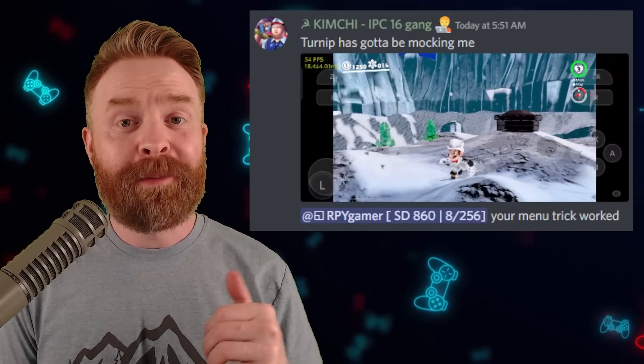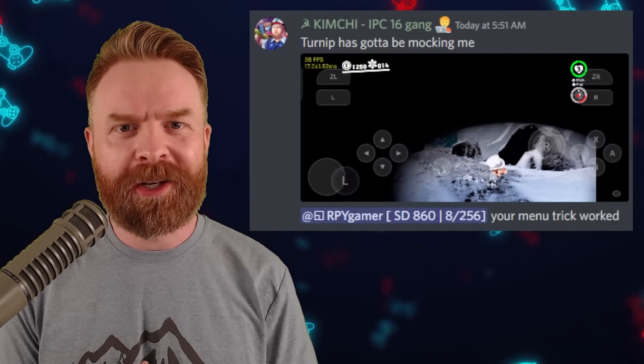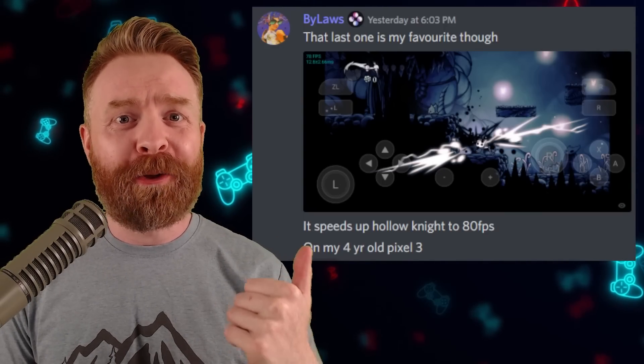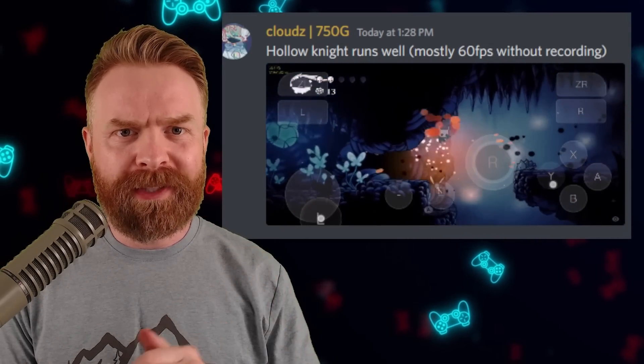This is on a Snapdragon 865. Here's Super Mario Odyssey on a Snapdragon 870 — nice and smooth, but it does end up crashing. Hollow Knight is up to 80 frames a second on a Google Pixel 3.